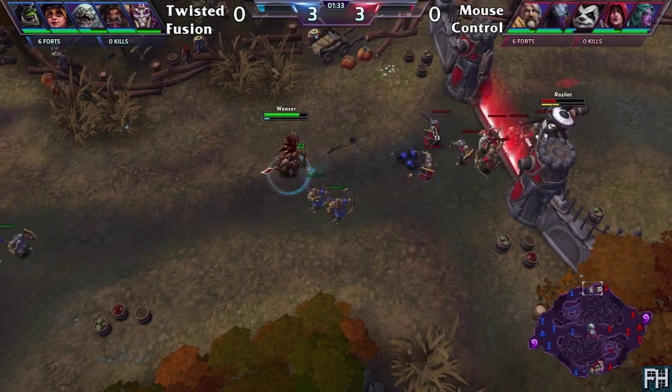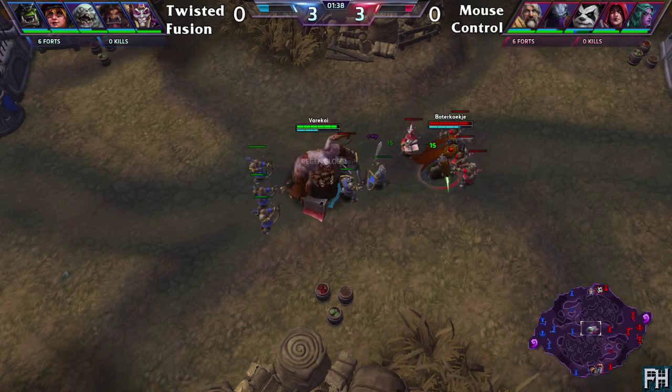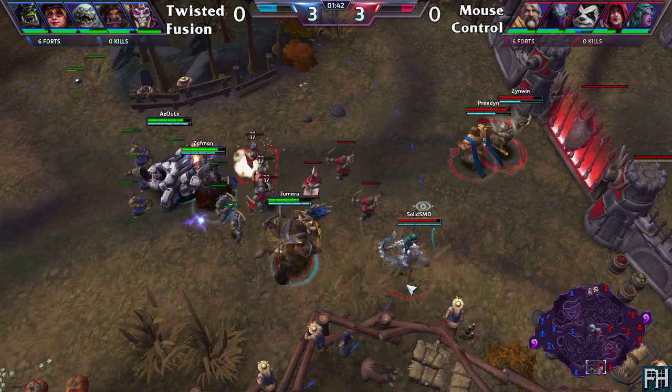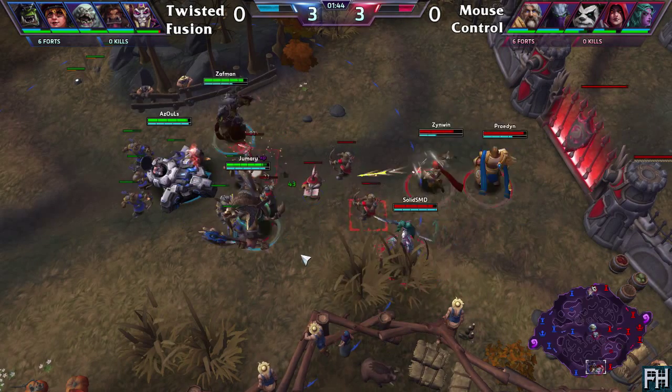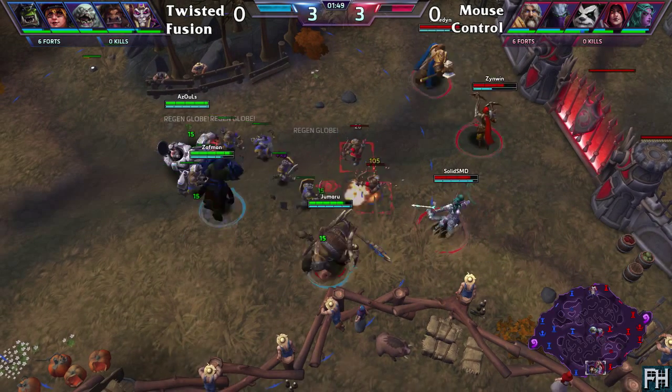Stitches is going for the Slam build, whilst Jomaru on the ETC is going to go for that tankier-looking build with Block at level 1 as well. It's unusual here to see a Zeratul actually laning — this is not something we see very often. But because he's taken Regen Master, it'd be good for him to lane and get some Globes. He does want to make sure he stacks that up as early as possible.